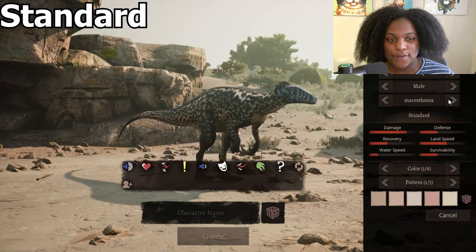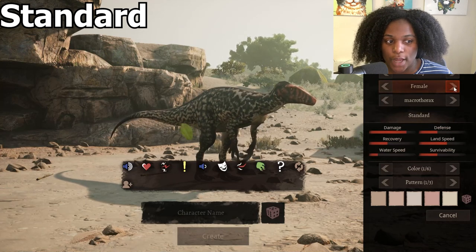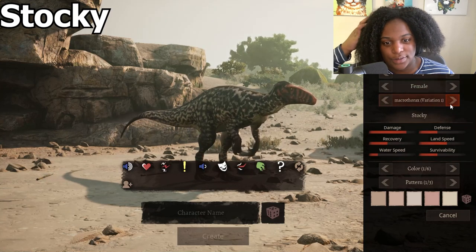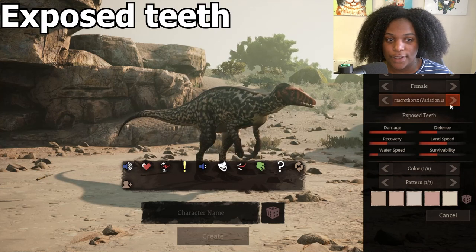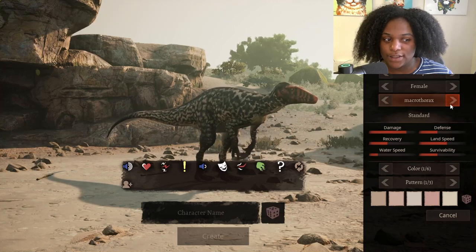This is the male skin for MAP, and this is the female skin. Macrothorax is the standard subspecies. Variation 1 is a stocky subspecies. Variation 2 is slim. Variation 3 is variant. Variation 4 has exposed teeth. Variation 5 is quilled, and back to standard.